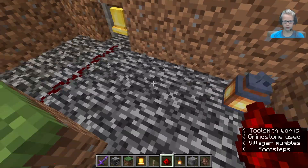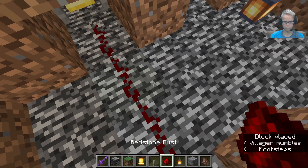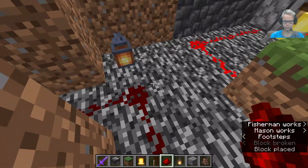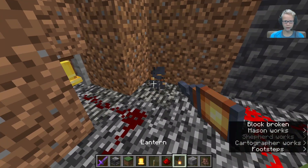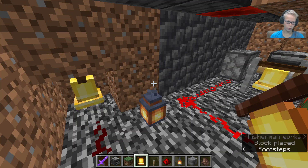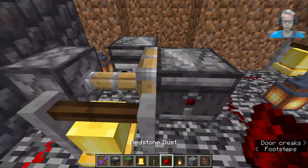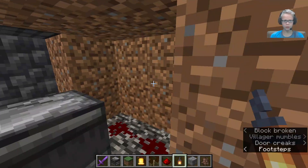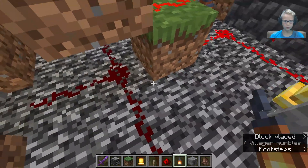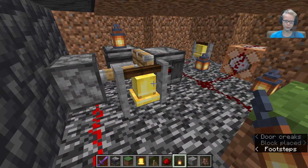We can't really put a bell over here unless we put this all the way over there and do it like that. There. Alright, now I can put another one over here too. There we go — that should be it. Let's go ahead and add some extra lanterns. The reason I put lanterns here is to prevent mobs from spawning down here.